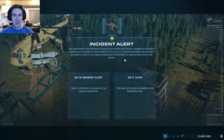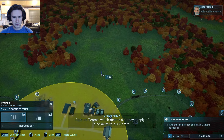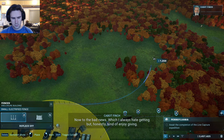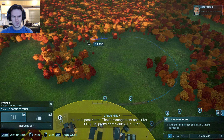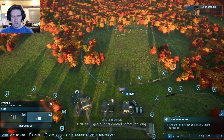Incident alert. Field operatives have received an alert about a dangerous dinosaur in proximity to the public on the outskirts of St. Louis. Two injuries have been reported and we need to send a live capture expedition immediately to contain the threat. The good news: we've been achieving some success with our remote capture teams, which means a steady supply of dinosaurs to our control center. Now the bad news — these animals are arriving with an unknown disease and we've got to get a handle on it post-haste, PDQ — pretty damn quick. We can diagnose this disease with scans from our mobile veterinary unit. We'll get it under control before too long.